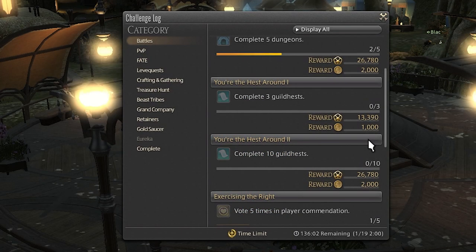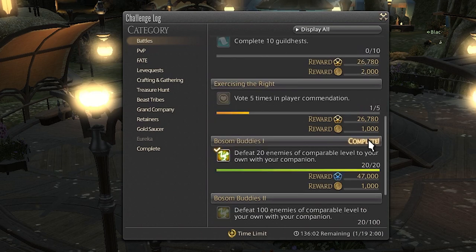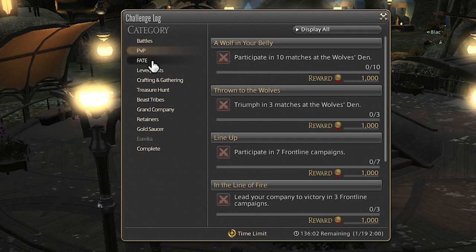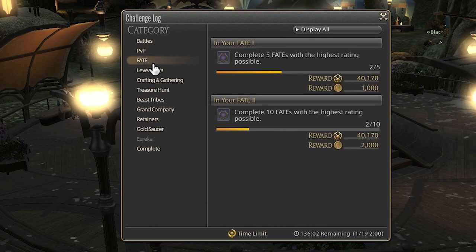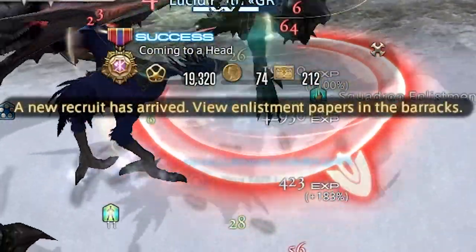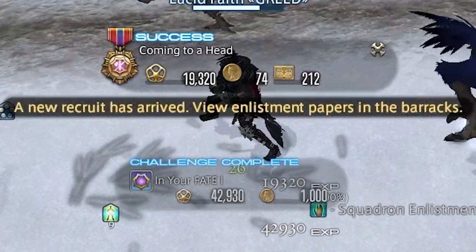You gain access to squadrons once you hit the Grand Company rank of Second Lieutenant. The first thing you'll need to do is recruit more members. To do that, you'll need to complete entries in your challenge log. Each time you complete one, you'll have a chance of an NPC applying to join your squadron. When it does happen, a message will pop up informing you that someone has applied.